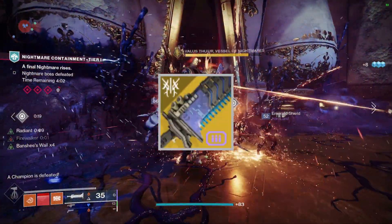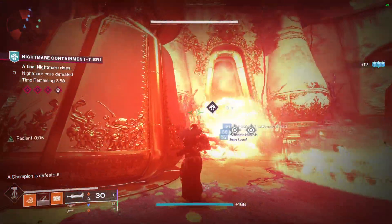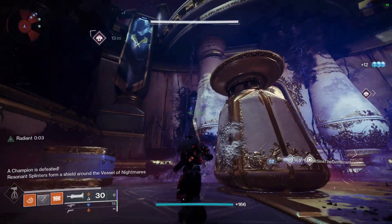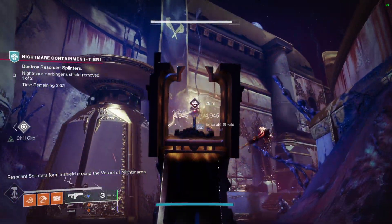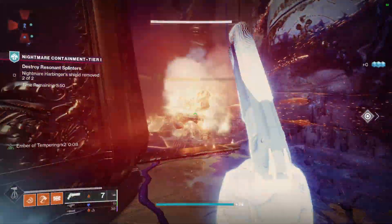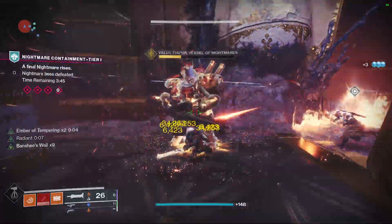For my heavy, I'm just using Lament. I am using Fonts of Might, so it really makes sense to use all solar weapons. For a nightfall, you're going to have to use what you need depending on the element required. But for this gameplay, I was using Lament because it's a solar sword, and Ancient Gospel is a solar hand cannon. So I'm using Fonts of Might, and I'm also using Path of the Burning Steps.